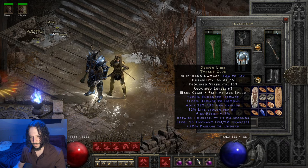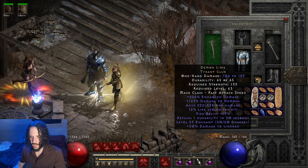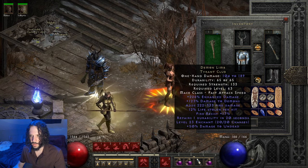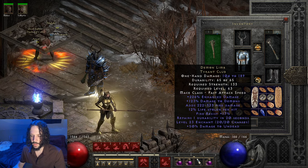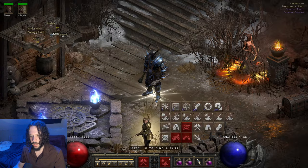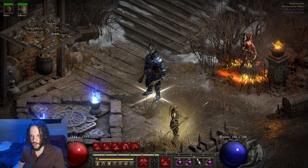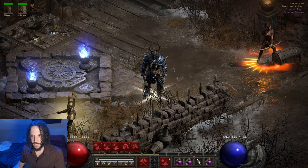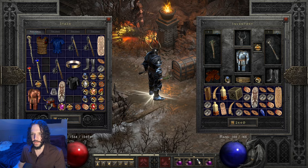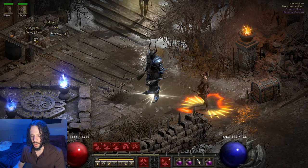Demon Limb over here — this is just so we can cast Enchant. We kind of need the attack rating, and it works when we run into guys who are immune to lightning and want to swap over to something else. It's got some fire damage on it. You'll also notice there's a Valkyrie running around — I used a Peace Runeword earlier and got her to cast into the battle. That's her, not the mercenary.